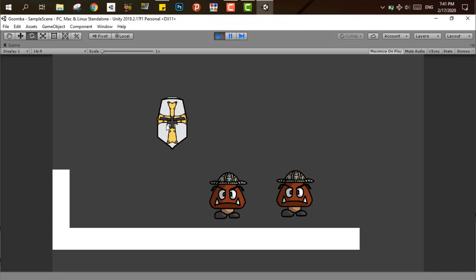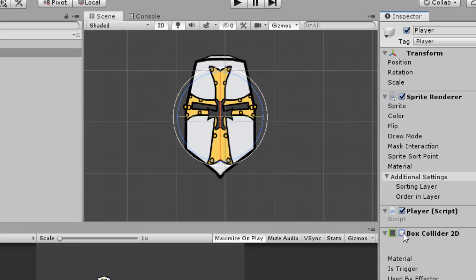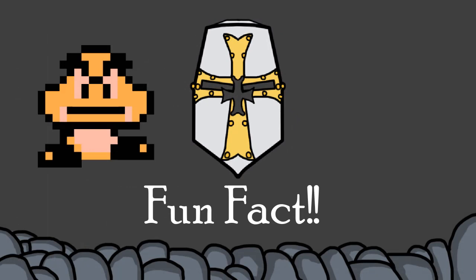Before building the Goomba mechanics, I want to set up the testing area first. I made a simple player script to make the player follow my mouse cursor, put a collider on it, and gave it the player tag. I also created a script to easily reload the scene by pressing R, to make testing a bit quicker.